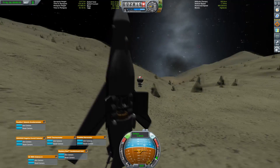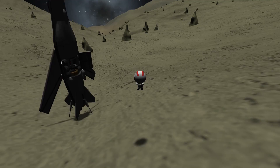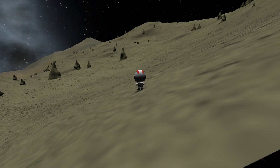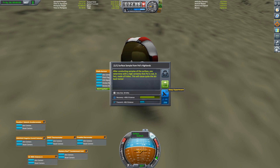As per usual we have to do all the science experiments, and once we've marveled at the ragged and unfamiliar shape of Pol, it's time to collect some more science and plant a flag.